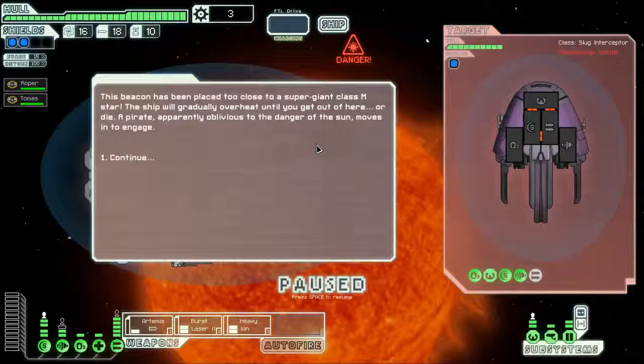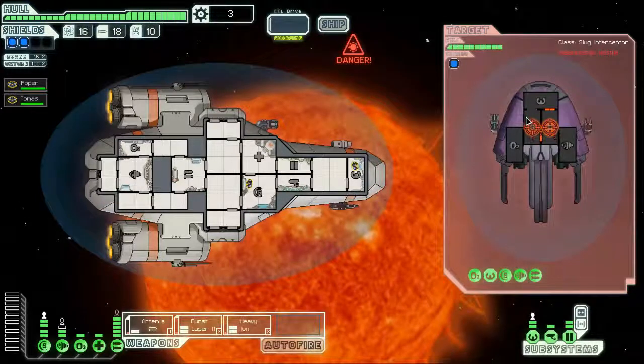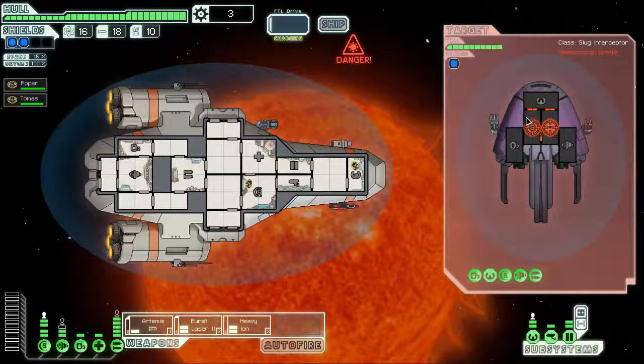Another star and a fight. This beacon has been placed too close to a supergiant class M star — the ship will gradually overheat until you get out of here or die. A pirate, apparently oblivious to the danger, moves in to engage. Of course he does.